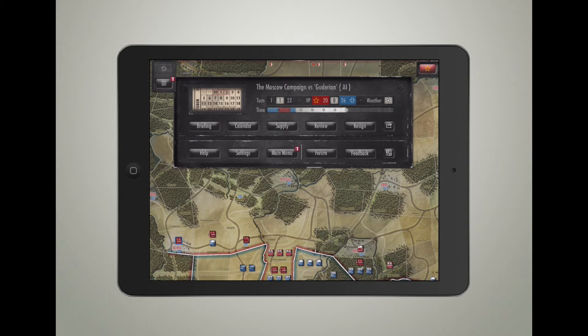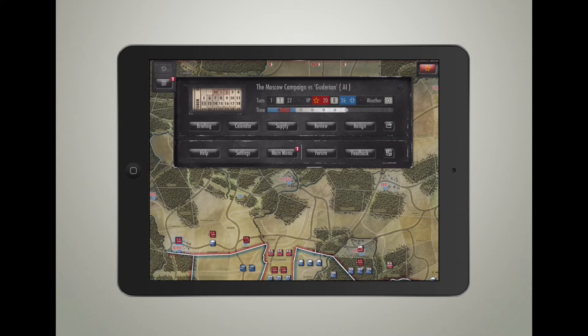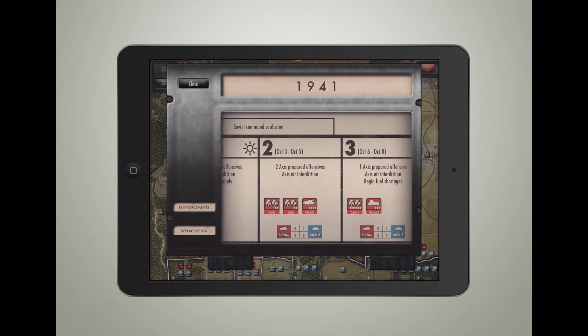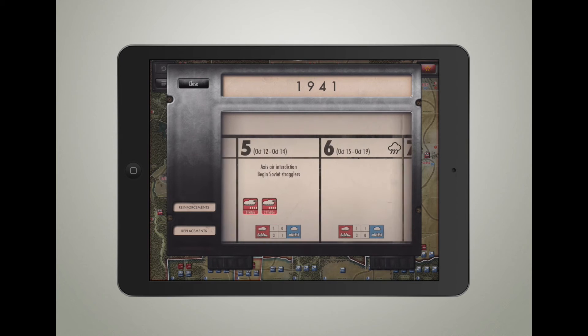As I mentioned, turns and time phases are broken up into about three, sometimes five-day cycles. You have a calendar in the top-left of this UI giving you a heads up on how it's broken down. Right now we're on the time phase of October 31st through November 2nd. You have victory points in the middle and weather - clear skies. The supply section gives a heads up on who's in the best supply. The calendar is something I enjoy because it tells me what kind of units I have and what reinforcements I'll get.